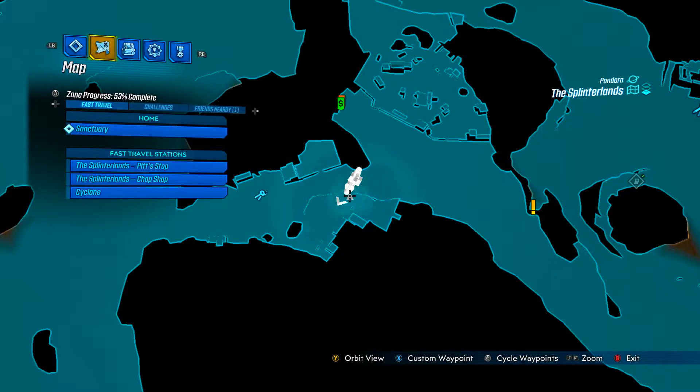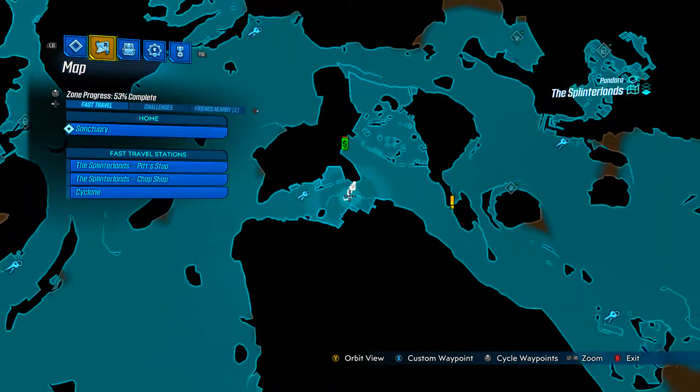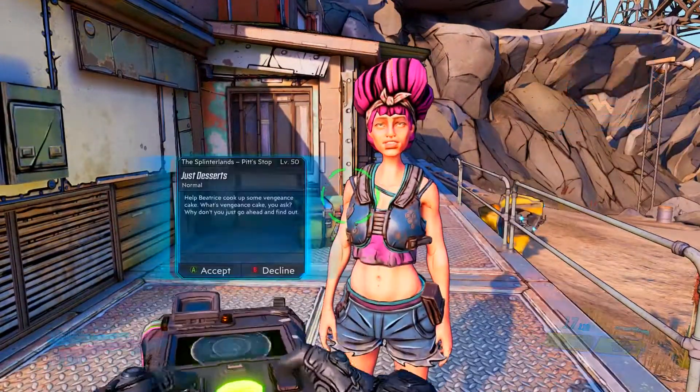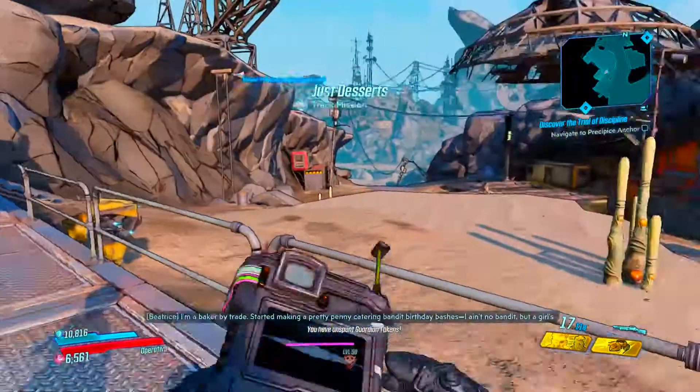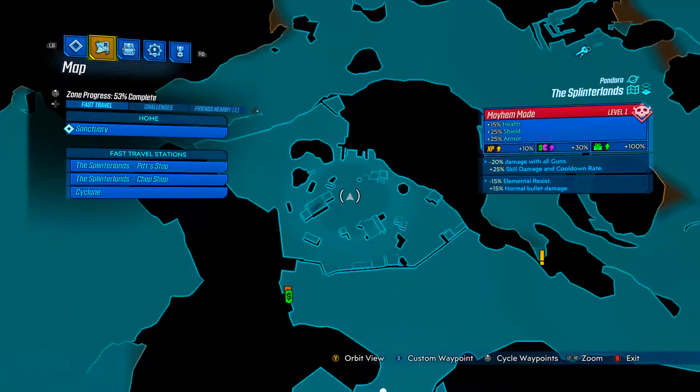The first thing you're going to want to do is come to the Splinterlands, come to this location I have on the map, and then talk to this lady and do the mission called 'Just Desert.' It only takes like five minutes — it's a real quick side mission. Once you've done that, make your way over here to where I am on the map.